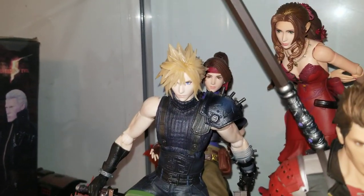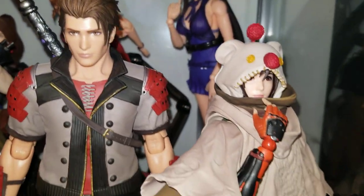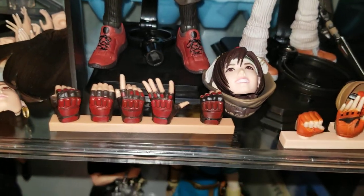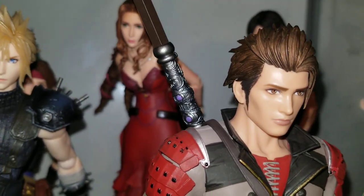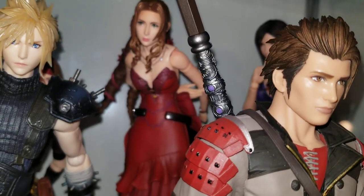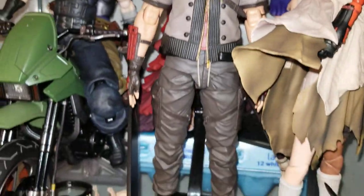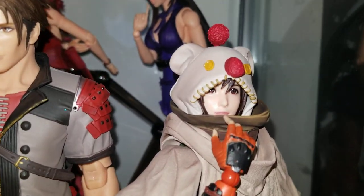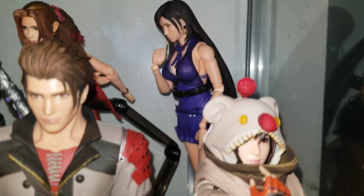Cloud and Jessie on the bike is Series 3, and then Series 4 is Sonon and Yuffie — and we finally got them. There's the materia with Yuffie's hand and Yuffie's switchable face. Here's Sonon — you can see I was painting his materia in my last video and it came out really well. I put him in the pose where he's standing straight up with the staff on his back. Yuffie I put in the pose where she looks like she's fixing or pulling down her moogle outfit.